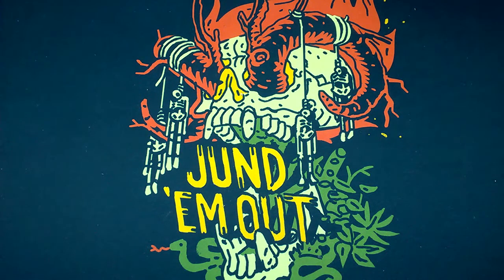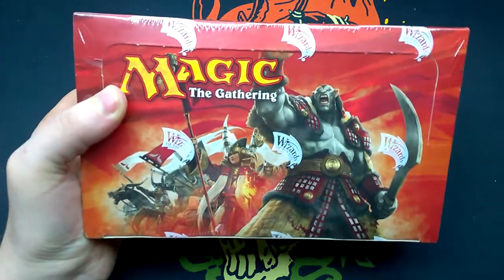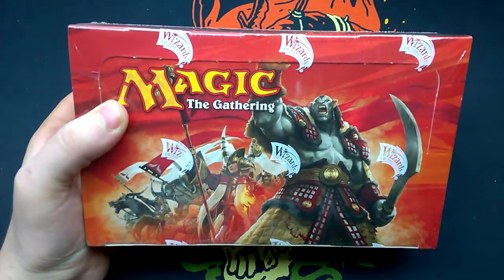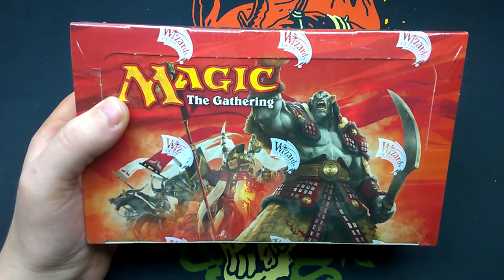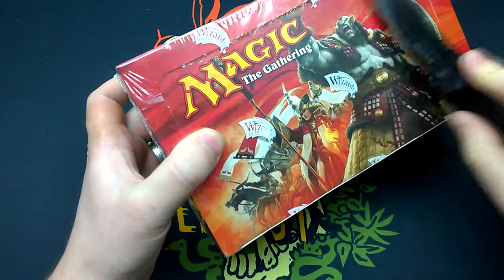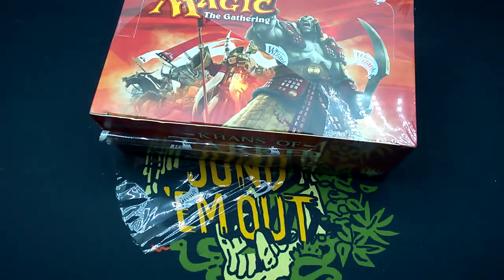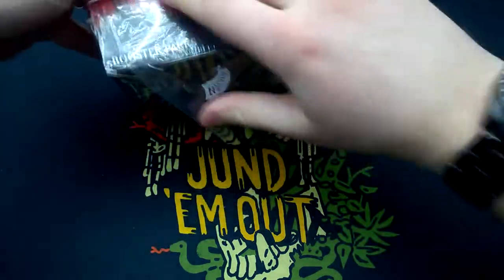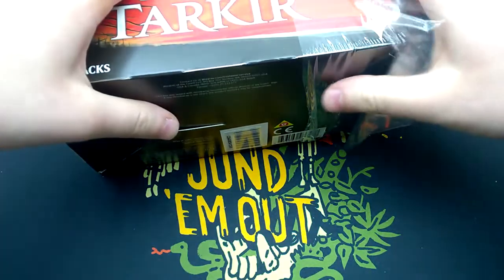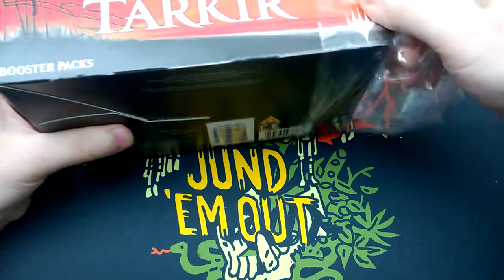Hello everybody, this is Gadi from Crackathon. Today we'll open a new box of Khans of Tarkir. This is a whole booster box I'm opening on this video and I hope you enjoy it. I have a little sheet in front of me with Abzan, Jeskai, Sultai, Mardu, and Temur colors written on it, and I hope I get them right.